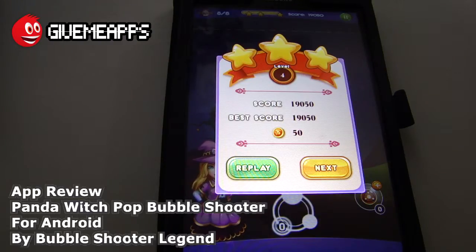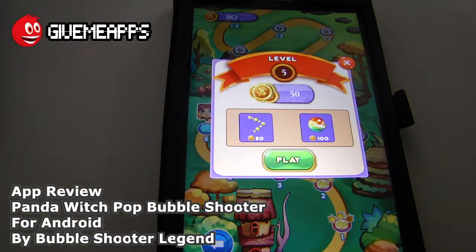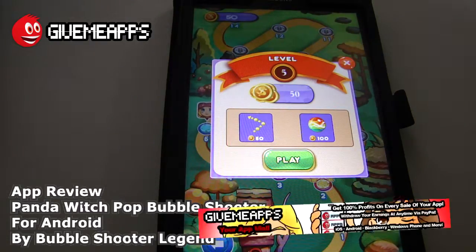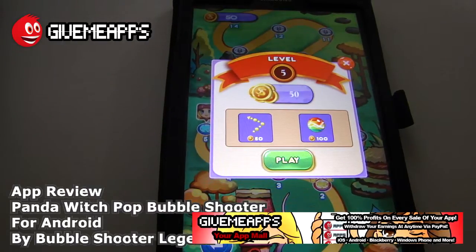This is Panda Witch Pop Bubble Shooter for Android by Bubble Shooter Legend. We hope you enjoyed this video as much as we did. We're about seven minutes in — it's a great game if you love bubble shooting games, love challenges, many levels, and power-ups. Beautiful graphics, everything bursting with color. Check out our YouTube channel and givemeapps.com, the world's number one independent app store. Until next time!